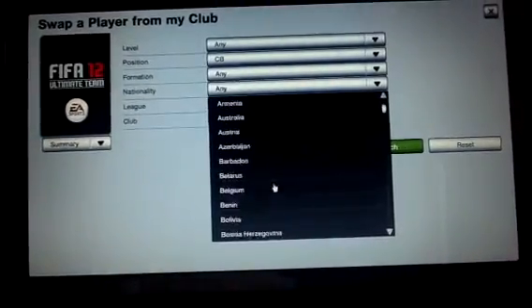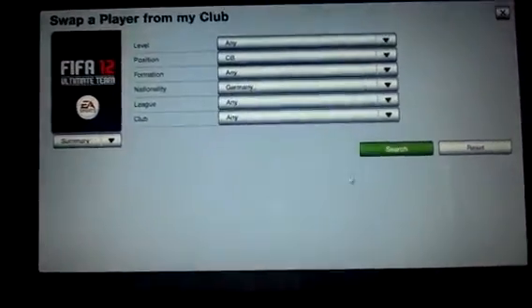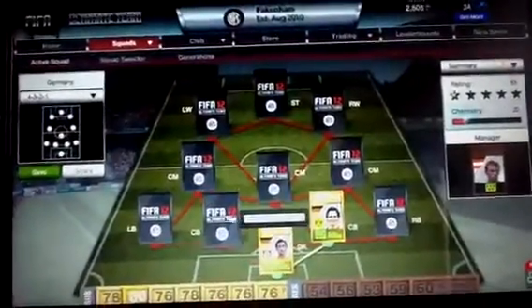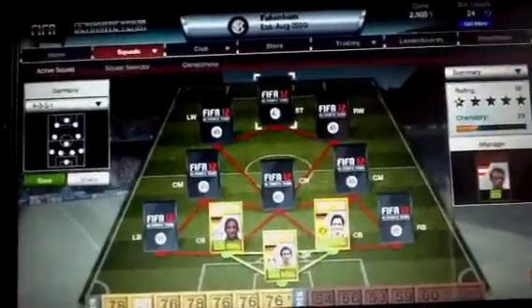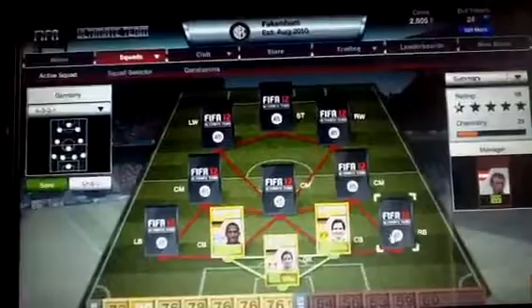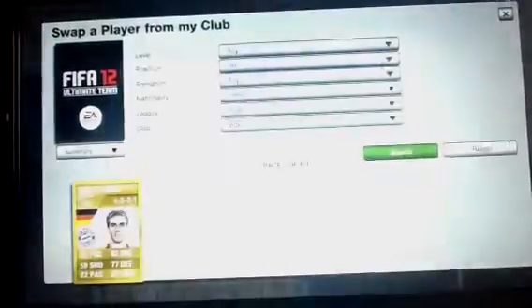Let me just change this to Germany really quickly — sorry about this, probably should have done this a bit better. Our first center back is Hummels — beast, beast, beast, he's an absolute tank. Not a lot of people can outmuscle him, even the striker probably couldn't. And at right back we have Phillip Lahm, absolute tank once again.